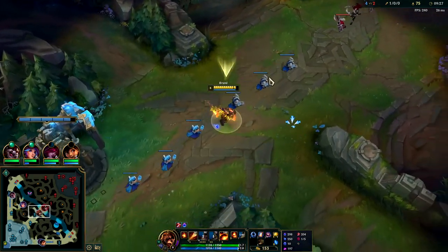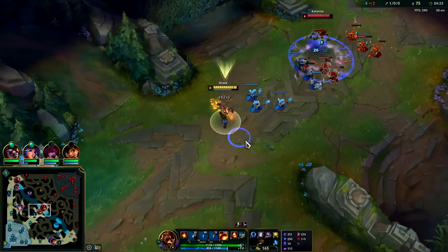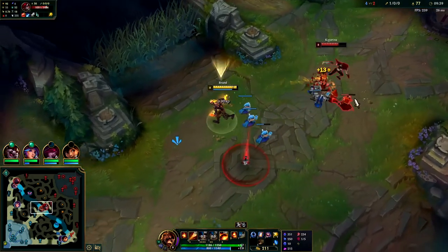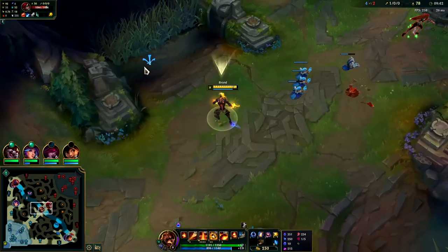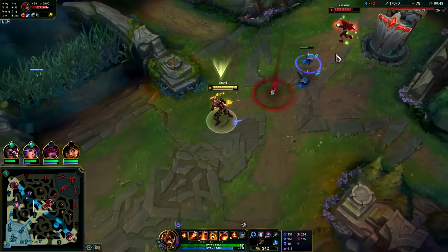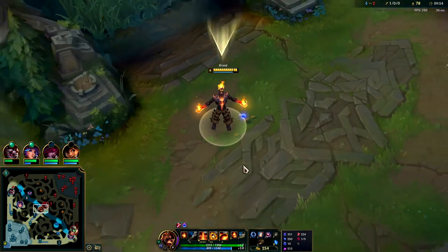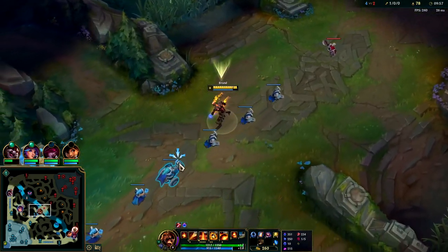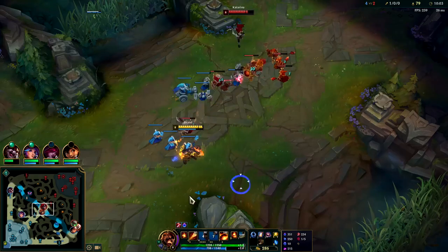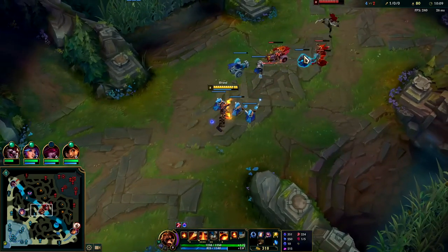We'll pop E, make our W do more damage by burning everything. Kata is going roughly 80% bruiser build — that's probably the best build against Brand. Hit her with the spread — she's feeling that. She's on a refill potion though. I wanted her to miss her ability — sure enough she does, she didn't want to get hit by the fireball. I needed to wait before I used my E — that's my bad.